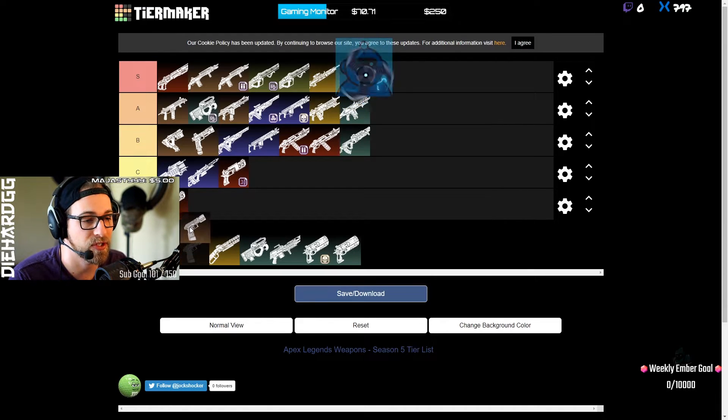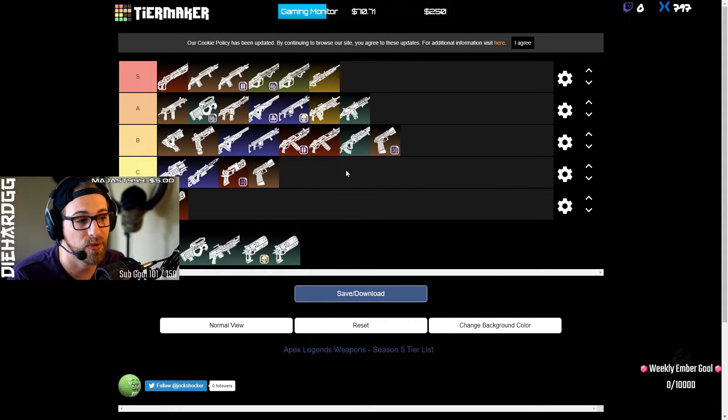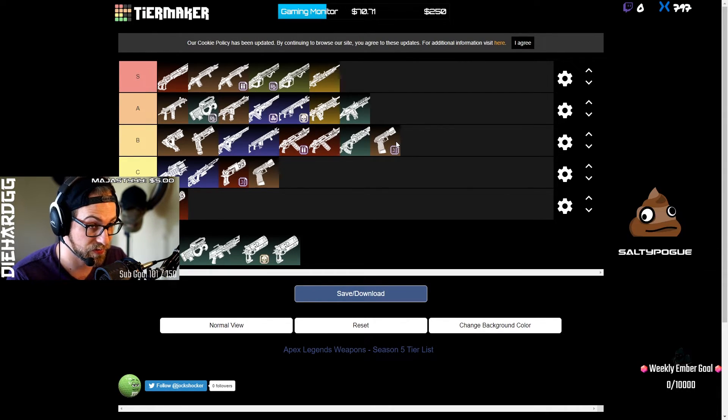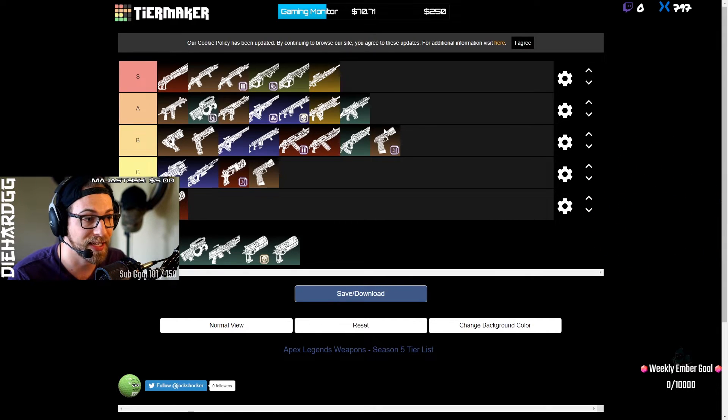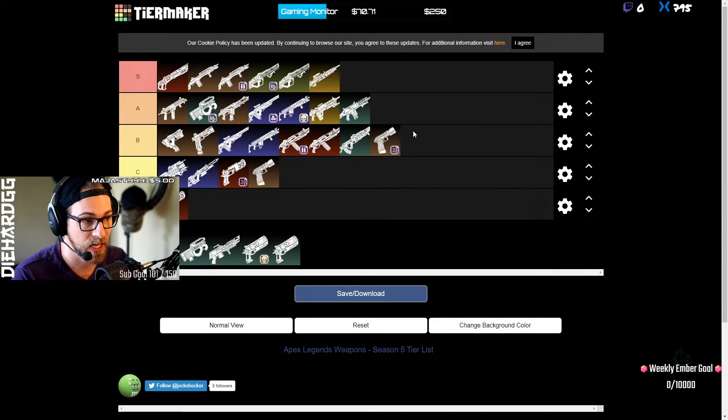The P2020 I think is probably C tier — you can still get kills with it early game but it's not amazing. With Hammerpoints it does bring it up to a good point of balance. You'll see teams running one person with Hammerpoints just to finish off downed enemies or ping shots in late circles where people have only health left. With a 2x scope it can ping from further away.